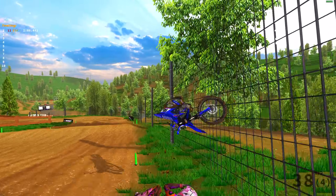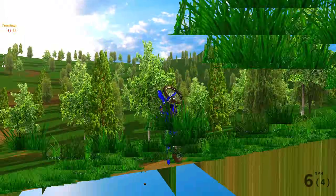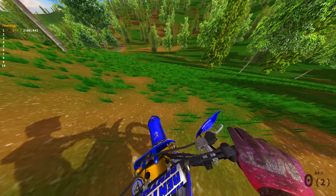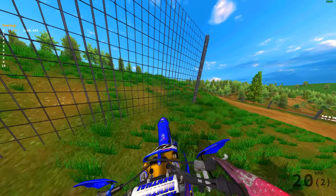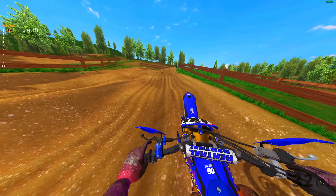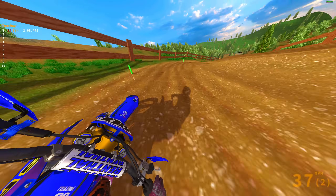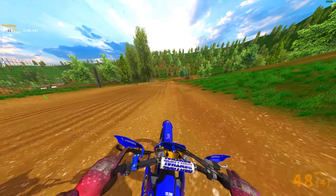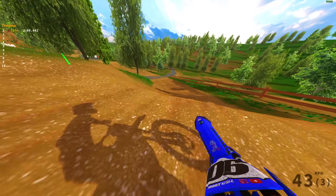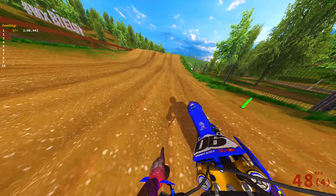Down here is the off-camber turn — if you hug the outside you can avoid the roughness a little bit. This track is deceivingly hard, bro. My bike is not gonna stop here. This track has got me folding. Let me try outside here — pretty flat, no real berm. The freaking downhills are gnarly on this, this is awesome.